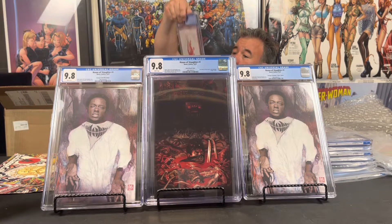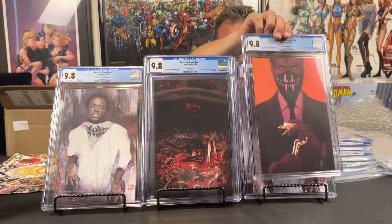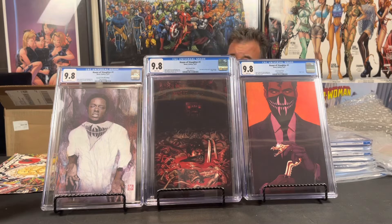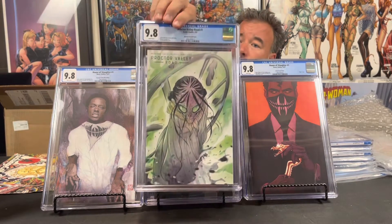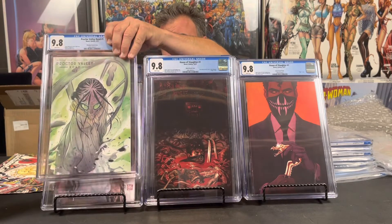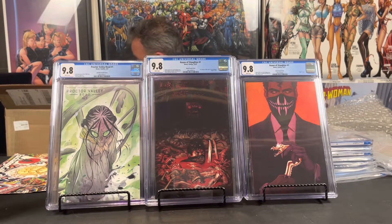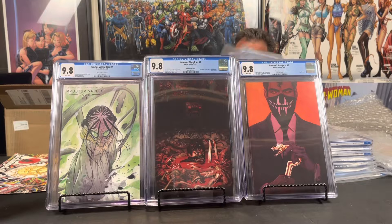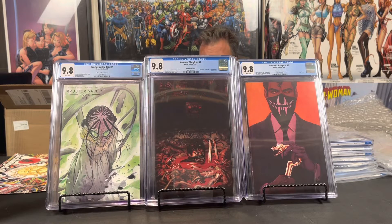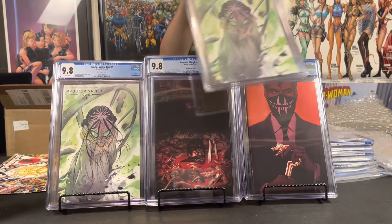This is the one-for-100 Frism, and there's probably going to be some of the toil variants in there also. Here is a Proctor Valley Road — that is the Momoko trade dress, one-for-25s. Two more Momoko one-for-25s, and Proctor Valley Road Momoko one-for-50 virgin.